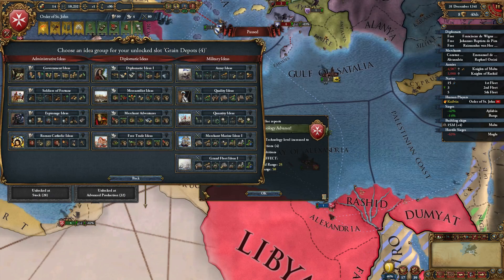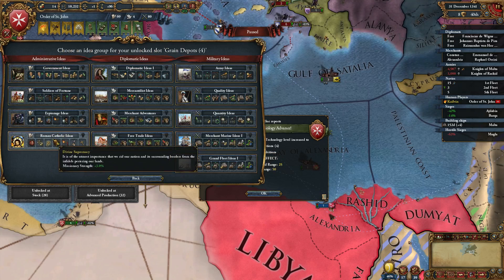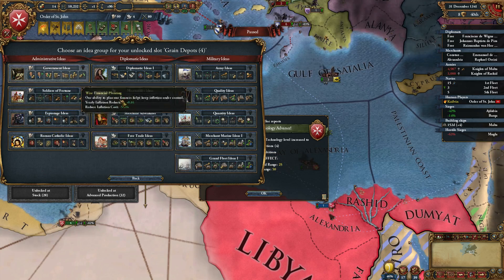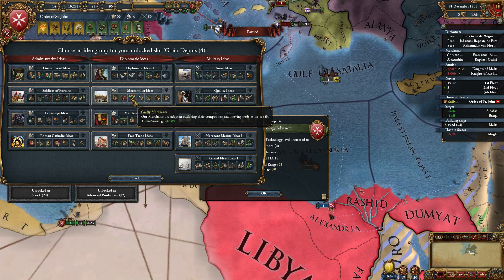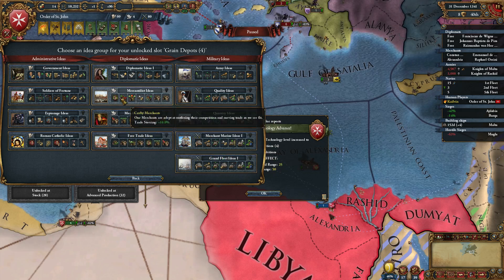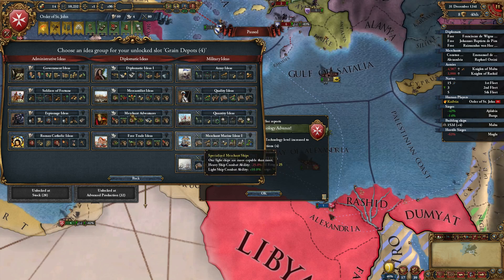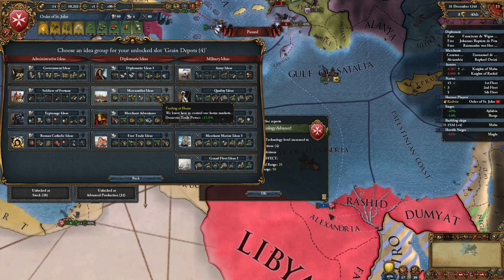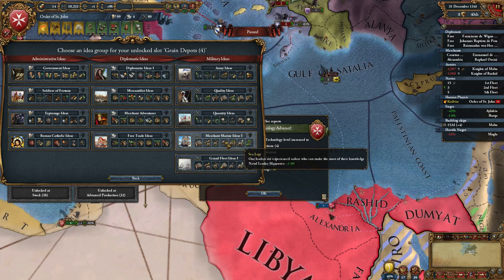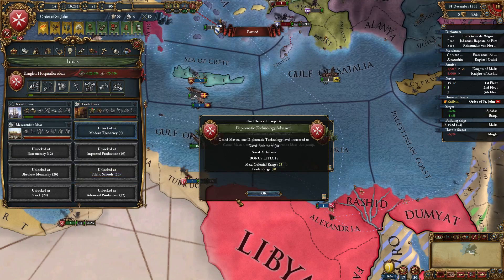That also means we can get another idea group. I'm thinking I'm going to go with Merchant Marine ideas, honestly - it's another military idea, which I don't know if I like. We should probably complete naval first. There aren't any good administrative ideas that I need though. Mercantilist ideas: trade steering plus 10%, improved trade range, effective embargoes, efficient shipyards. Light ship combat ability plus 25% - that's pretty good. Domestic trade power, global trade power, provincial trade power. Merchant Marine ideas lead to two, but it does cut off free trade ability. I think Mercantilist ideas are better.